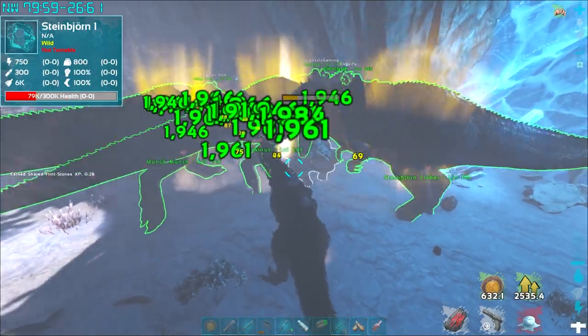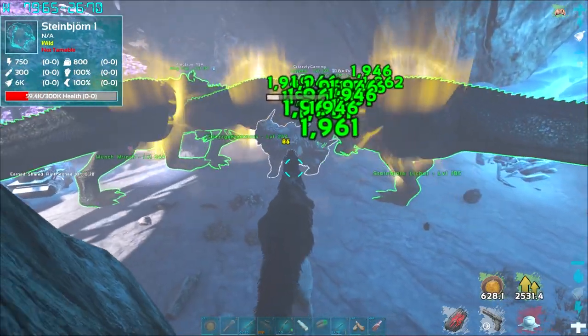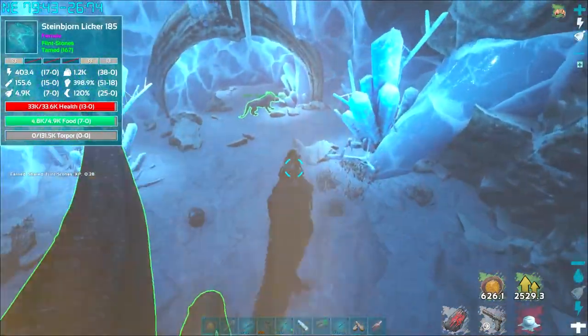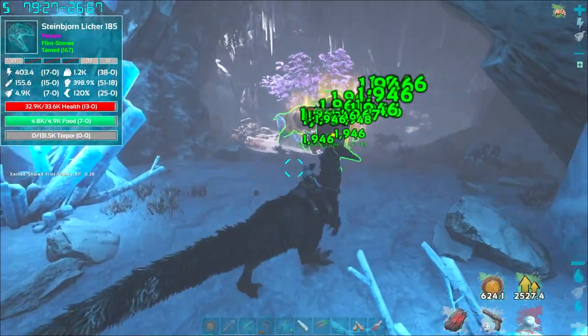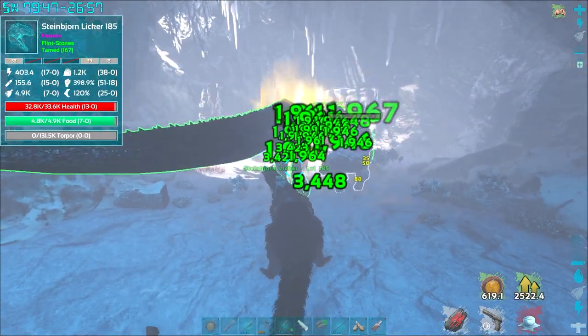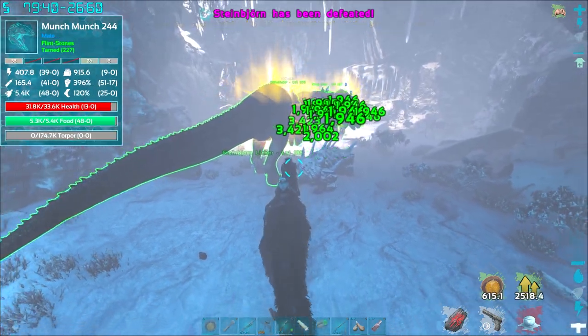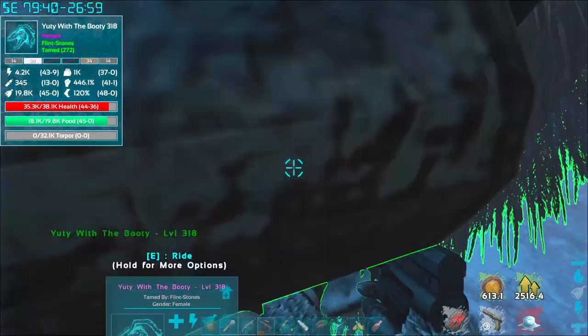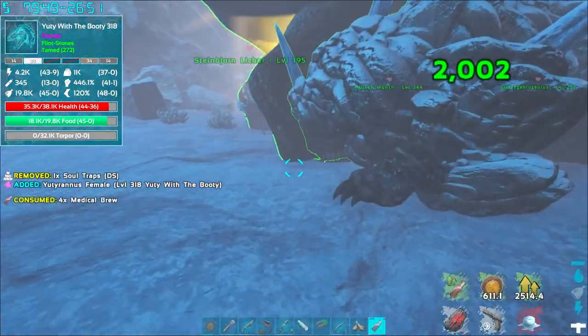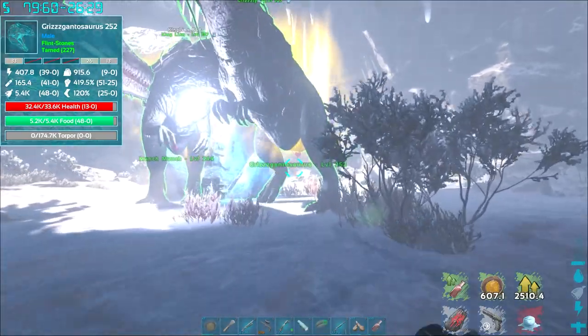The strategy for the boss is just to nuke it down — attack it directly. It will summon icicles and rocks around it every now and again, doing AOE damage. It will also summon rubble bears around it, as you can see on the floor, which get immediately destroyed and are no real threat — just adds to the fight. Ultimately, all you have to do is beat the boss with its heavy resistance armor, and if you have gigas, it's a complete joke to do this fight.